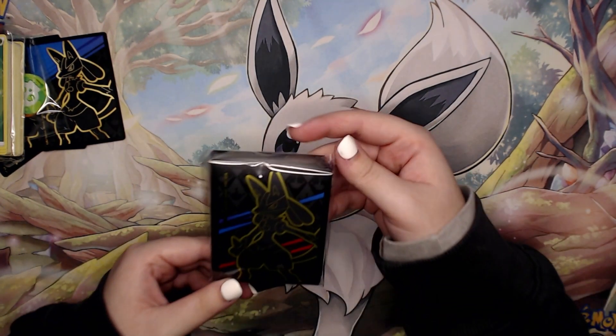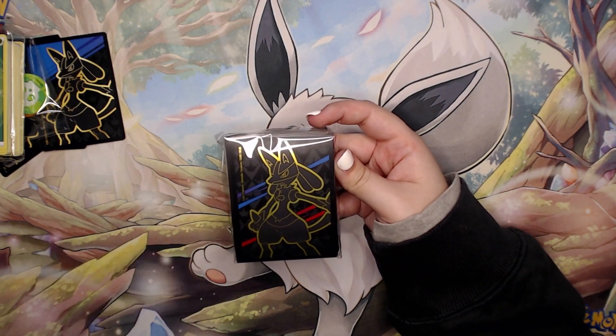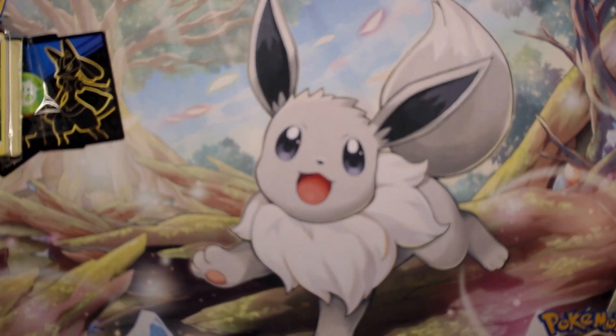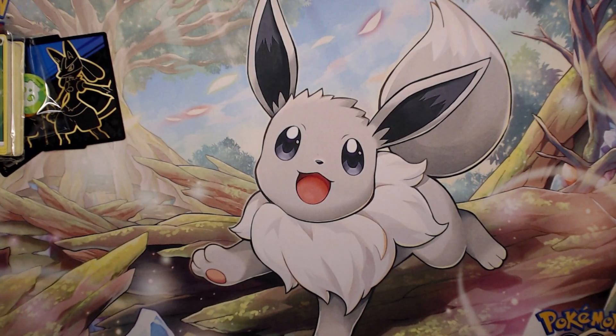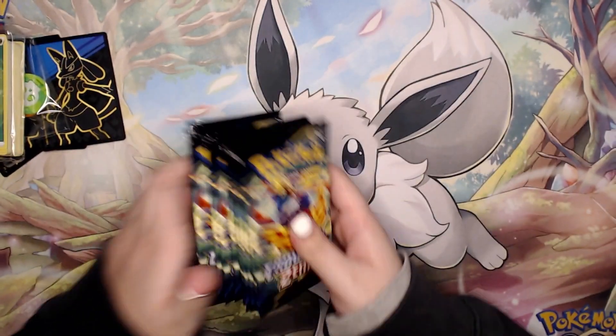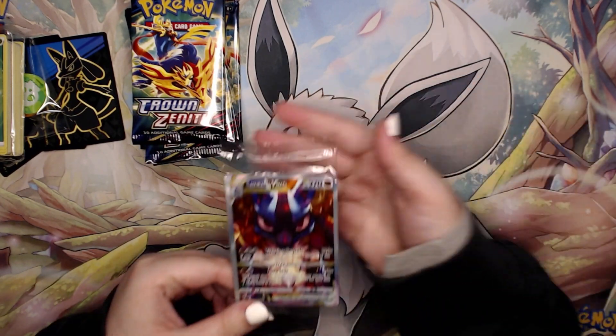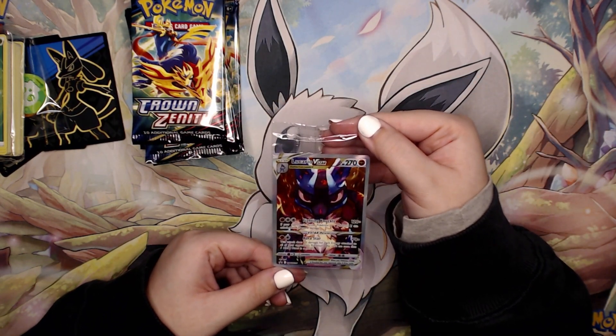We have the sleeves — really like the touch of purple they added in right here, makes it more dynamic. Then of course the meat of the box: we have 10 packs all ready to be opened. And then lastly one of the big showstoppers — we have the Lucario Beast Star promo.